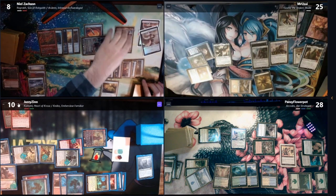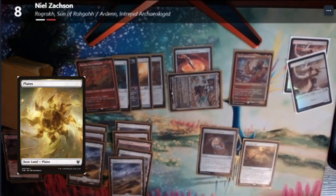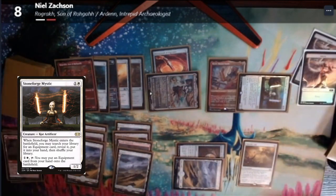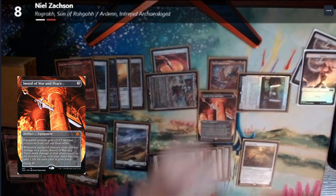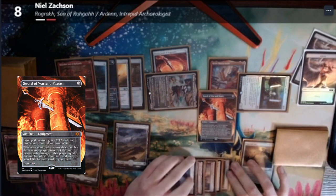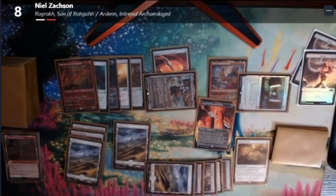I will untap. Meekstone's three or less, right? That's right. We'll play Plains for turn. Stoneforge Mystic ETBs — search your library for an equipment card. We're going to grab the Sword of War and Peace. What's this one do? Equipped creature has plus two, plus two and has protection from red and from white. Whenever equipped creature deals combat damage to a player, Sword of War and Peace deals damage equal to the number of cards in their hand, and you gain one life for each card in your hand.